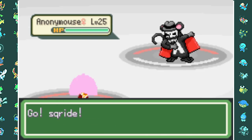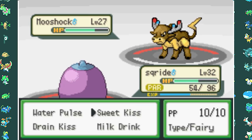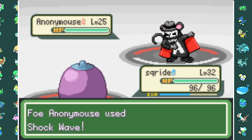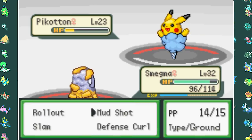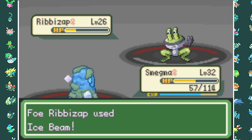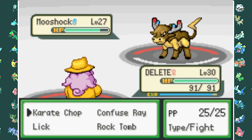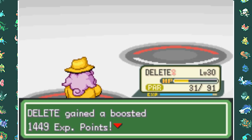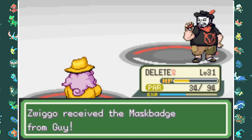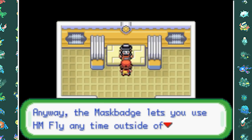The gym leader Guy talks in a weird computer language. Our team isn't well-built for Electric types, and disobedience makes it harder. We take down Anonymous with a Draining Kiss since it's Dark Electric type, then Picoton with Mud Shots from Smegma. Ribizap has Ice Beam but two Mud Shots handle it. For Mooshok, Smegma ignores orders and uses Rollout instead of Mud Shot, gets knocked out. Delete finishes Mooshok with Karate Chop and Confuse Ray, winning the third Gym Badge. At the battle's end, Guy says he can't keep talking in computer language anymore, which is funny.